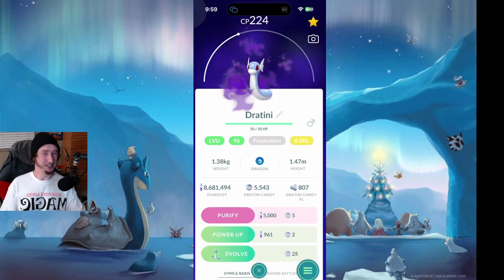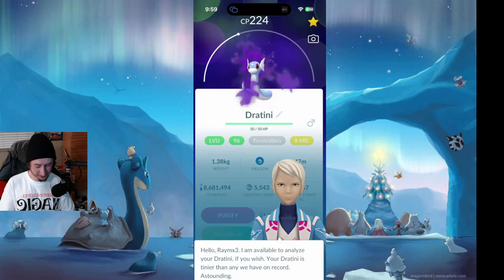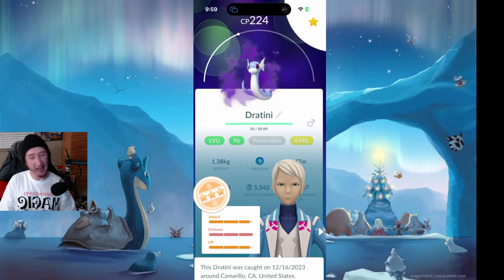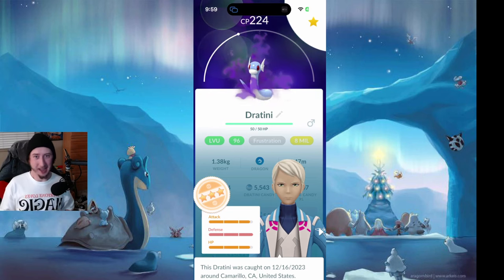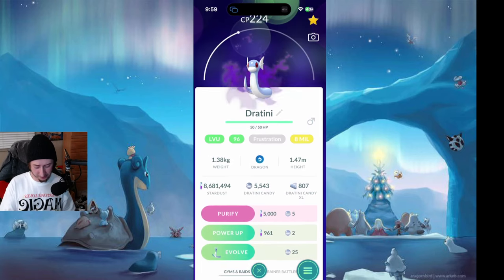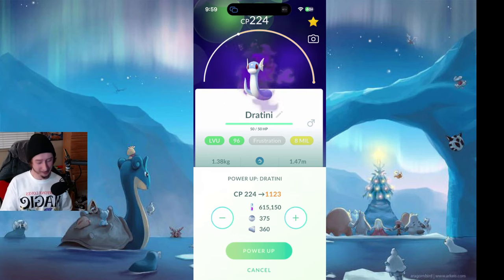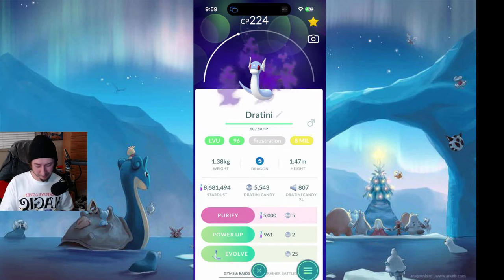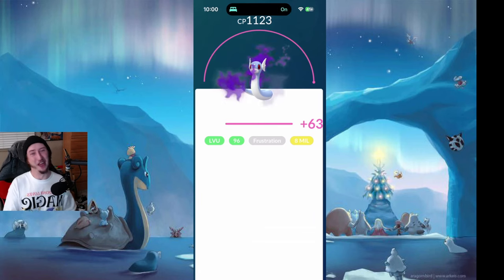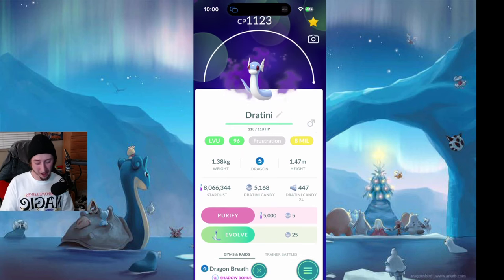This next Pokemon is going to be a Shadow Dratini. I got this yesterday during the GoFest recap. I sat down for a bit just to fight a Cliff, and I got a 96 IV Dratini. I've been doing these since it came out again — I've been grinding hard for them. I haven't gotten anything remotely good, and then I got this. It makes sense that I go ahead and level this up. Still has Frustration, and I'm waiting for the next Rocket event. We're going to power up — minus 615,000 Dust, 375 candy, and 360 XLs out of my current 807. Thank you, Community Days.